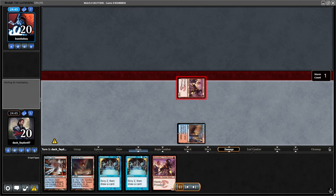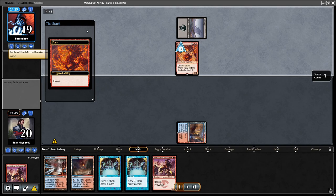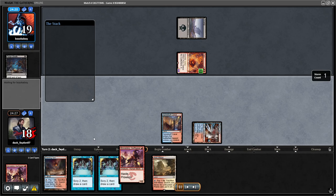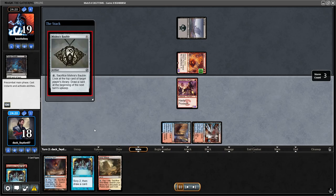In Match 2 I would say pretty good hand — Turn 1 Swiftspear, Turn 2 Swiftspear, Preordain. It's basically ideal. But opponent goes Turn 1 Scam Fury. This is pretty scary. So I go Swiftspear, pump Swiftspear, attack, try to find some solutions.